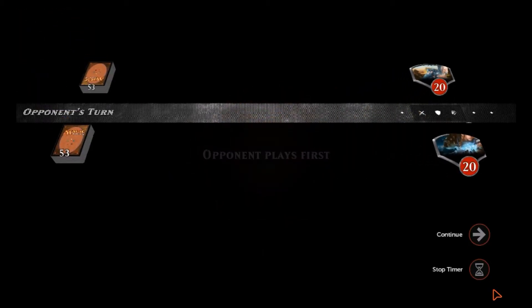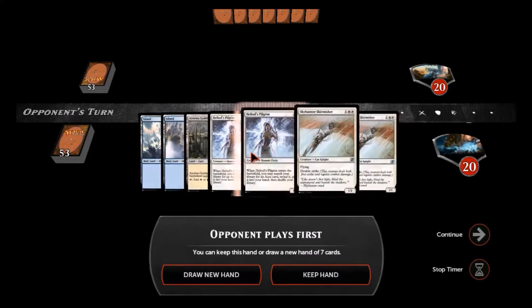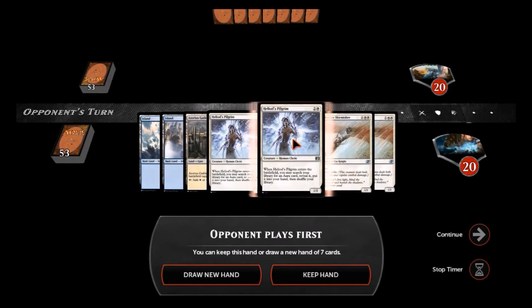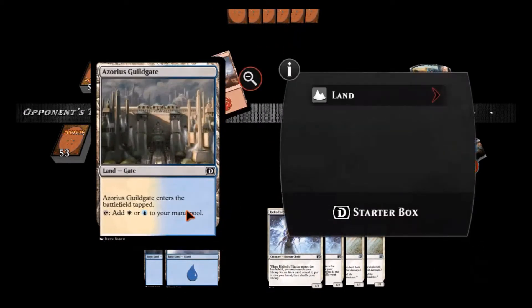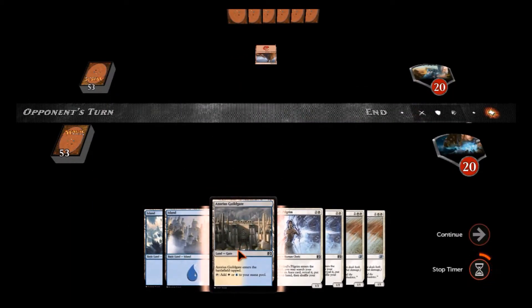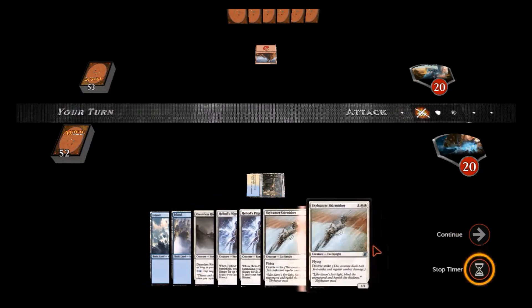Alright, opponent plays first. Not bad for mana — we've got these Pilgrims and Skirmishers. The Pilgrims can search for my enchantments to put on these guys, so we're going to keep this hand. I think we're going to lead off with the Guild Gate because it comes into play tapped. We're facing red over there, so I hope it's not a very fast deck.